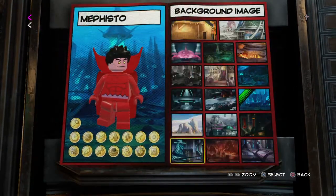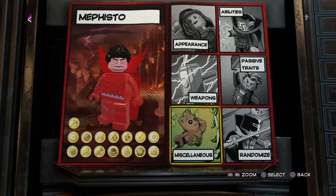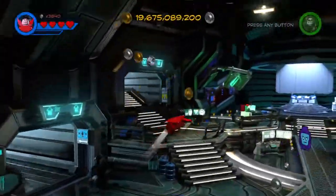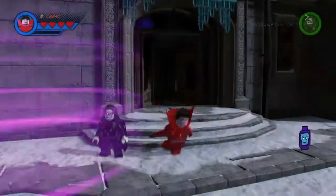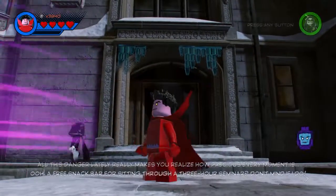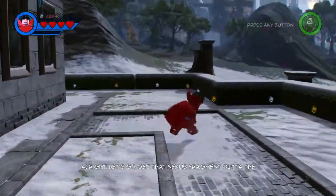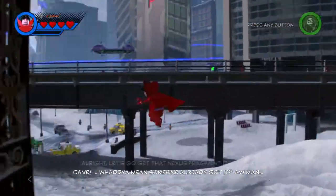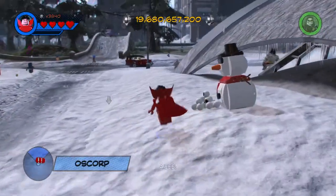That's pretty much it guys, now we just gotta choose a background - I know the perfect one. Boom, that is good. Now we just gotta take him out to the Chronopolis hub world and showcase him around for a bit. Here is our custom-made Mephisto in Lego Marvel Super Heroes 2. As you can see there's Death behind him. With this character, like I said, he's not very interesting in terms of design, but I think it turned out good. If you guys are not familiar with the Mephisto I'm talking about, you should definitely look him up online - you'll see it looks similar to how he looks in the comic book.